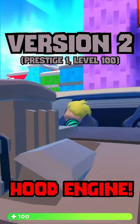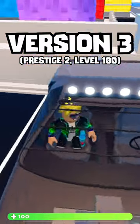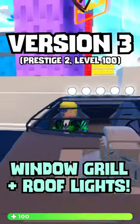The second Edgerunner adds an engine to the front and is obtained by reaching Prestige 1 level 100. The third Edgerunner at Prestige 2 level 100 adds a grille on the front window and some lights on the top.